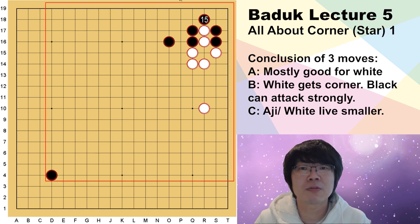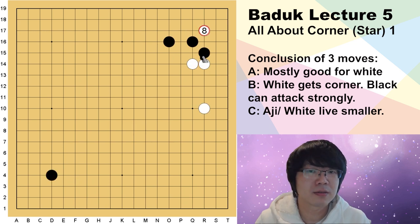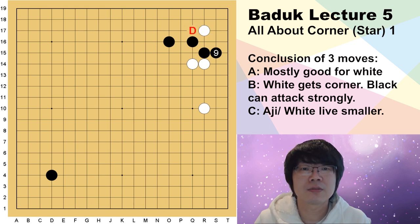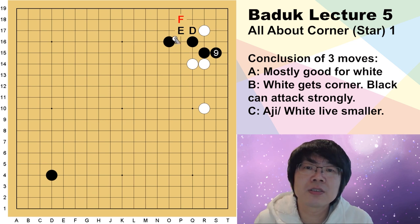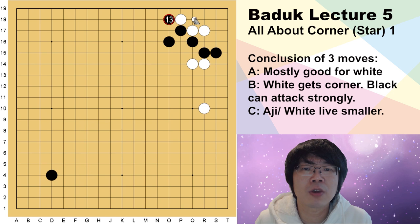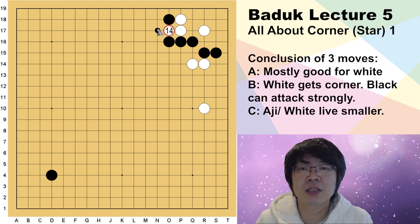That is the basic variation when we invade at 3-3. Then how about the second answer, B? If white stretches, now black has to save this one stone. You can see moves like D, E, F — those are available. Which one is the best? First, D is not a good choice; if you push here, you can't save this white — it's impossible. What about F? It seems good, but when black plays attached, it's going to be broken. You can't cover, and black will be in danger.